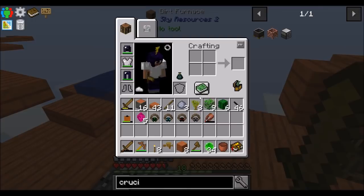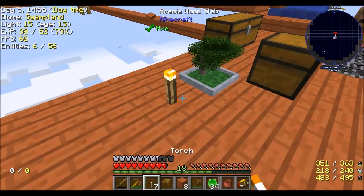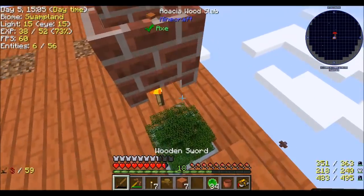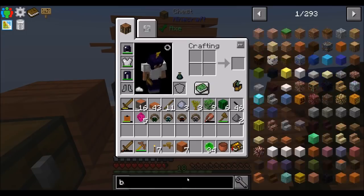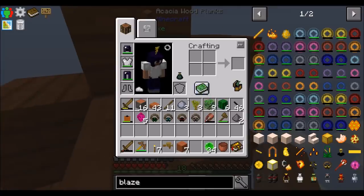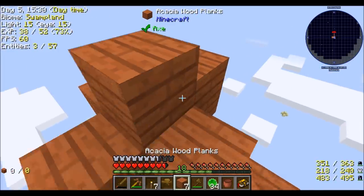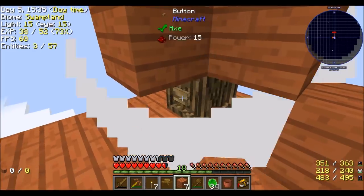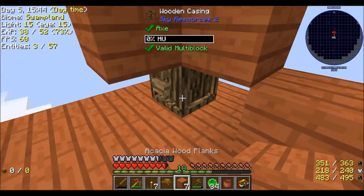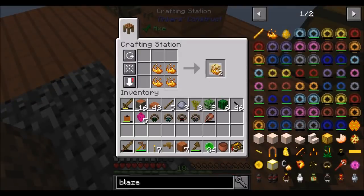Basically, we need a blaze powder block to get lava. We're going to place a torch and then a crucible. According to this, you place the blaze powder right above the heat source. You can see all the heat sources in the mod: a torch is one heat, obsidian is three, liquid magma is nine, lava is six, tile.lava is four, blazing pyrotheum is ten, fire is eight. These are the different heat sources available to work with the crucible. You're going to need to use crucibles quite a bit — get used to them.